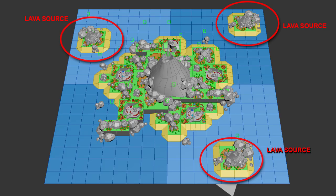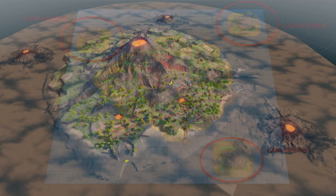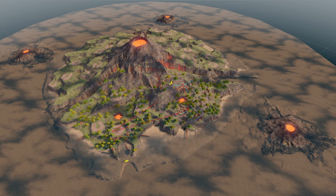Based on the art concept we added the lava sources. They also hold quest objectives and the player will have to disable them first before going to the volcano cave. Just disabling a source won't be enough — cogs will try to reactivate them.